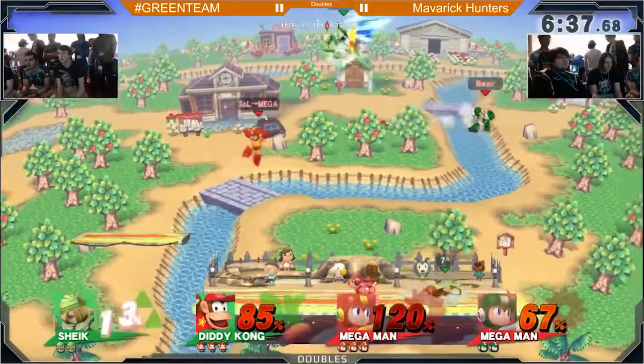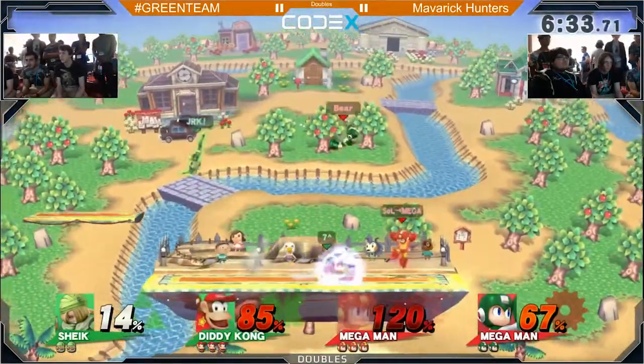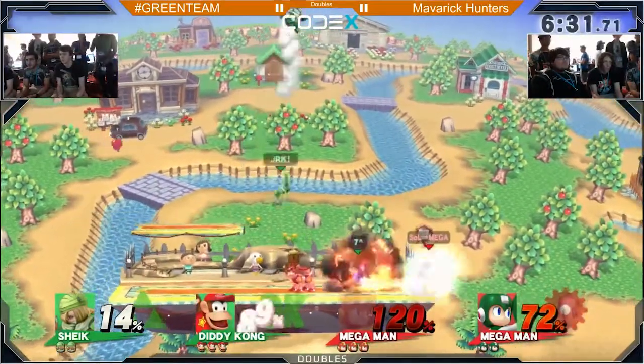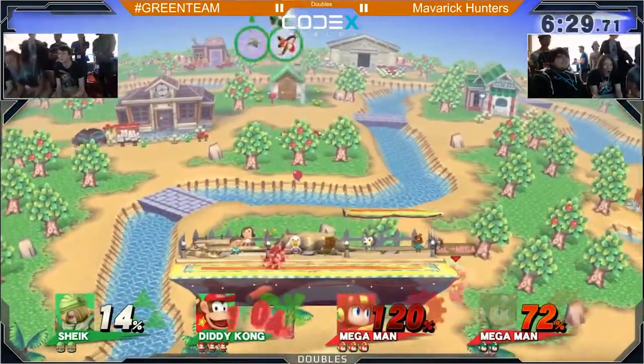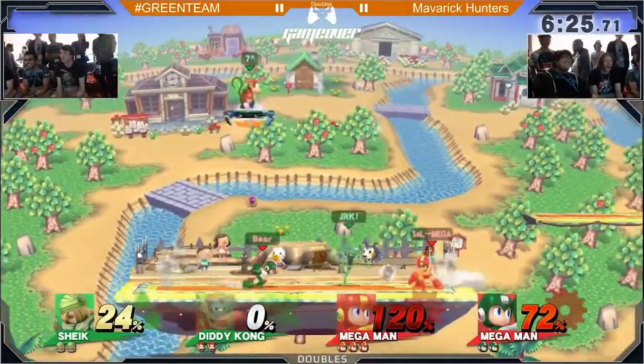Mega Man's looking like he's trying to taunt it out to Zero — his custom get move. He uses a Rush to get all the way to the top of the ceiling, trying to see if he can get something to chase. Got him! I believe that was an up-B, and there you go.